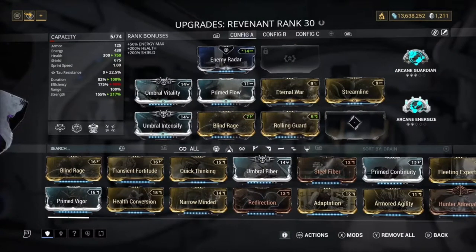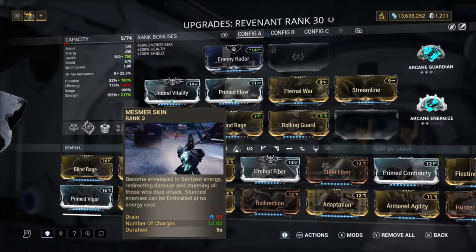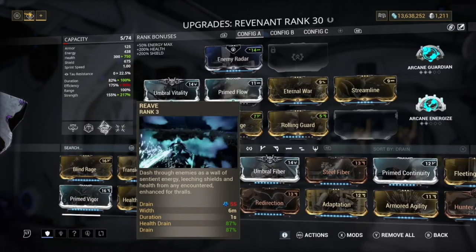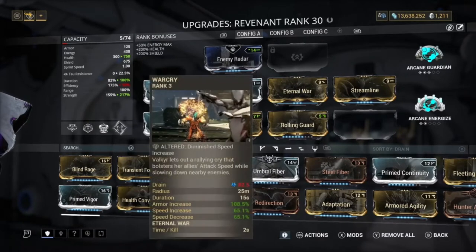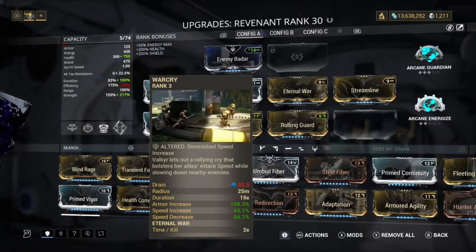Now you probably look at this build and think: you have no duration, negative efficiency, and no range. The reason is because I want to get as much power strength as I can for Mesmer Skin's number of charges. Here we've got 13 charges. Reaver's well health training is very nice to have — 87% health drain. You could use this as damage but it's not that great.